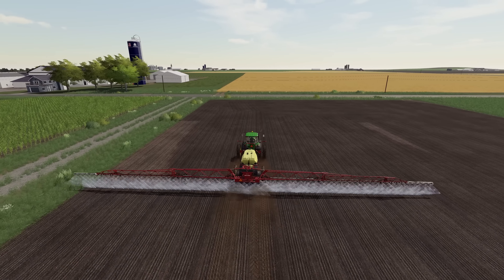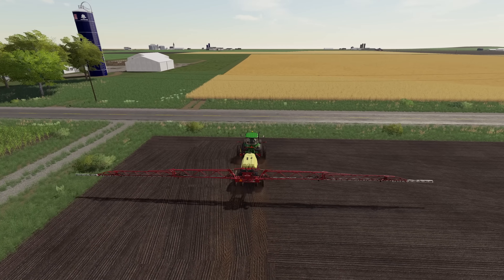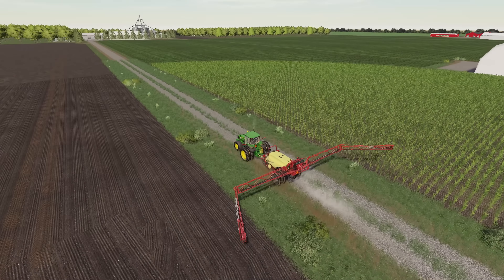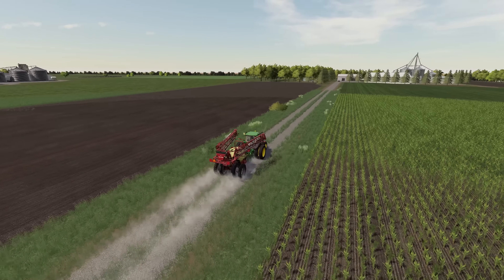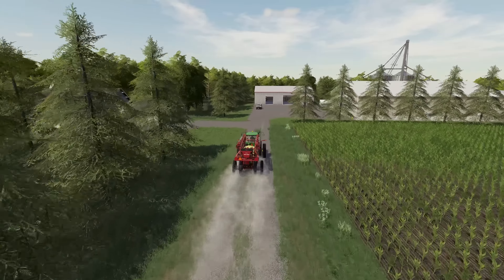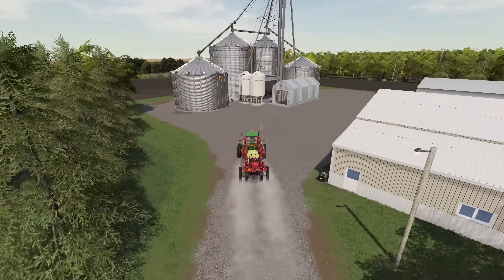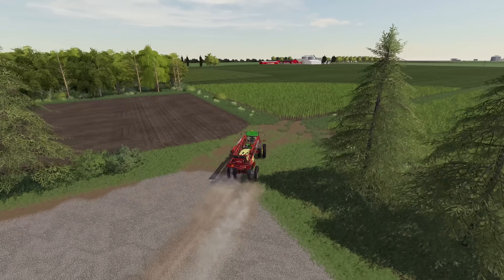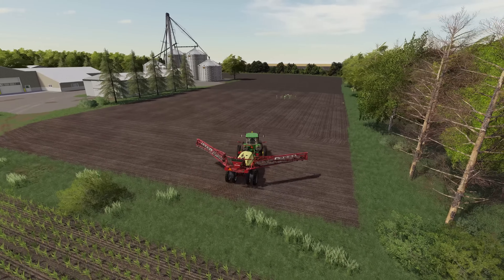I do not have sprayer section control on this mod. On my new series that we just kicked off with the Millennial Farmer map, I did make sure to get sprayer section control configured, so we'll have a more realistic experience there. At some point I probably need to make the updates to this mod, but honestly I'm not really in love with this sprayer — it's a little bit wonky to drive and turn with the articulating tongue. We'll probably try and find a different sprayer to use next season. I'd really like to get something with sprayer section control, and I'm not sure I want to invest the time setting up a mod I'm not a big fan of.